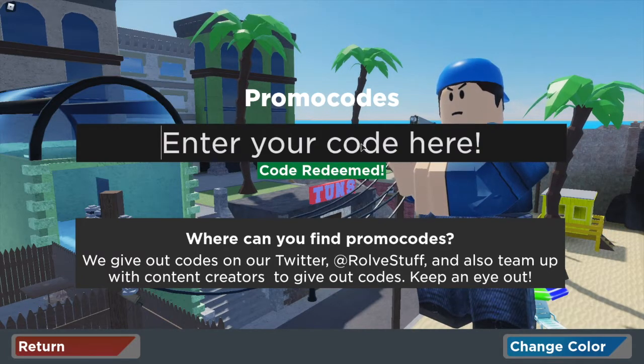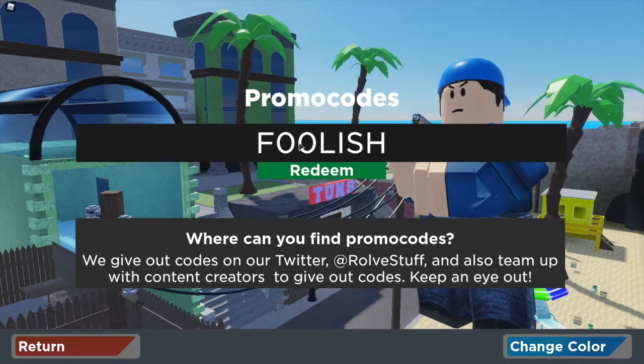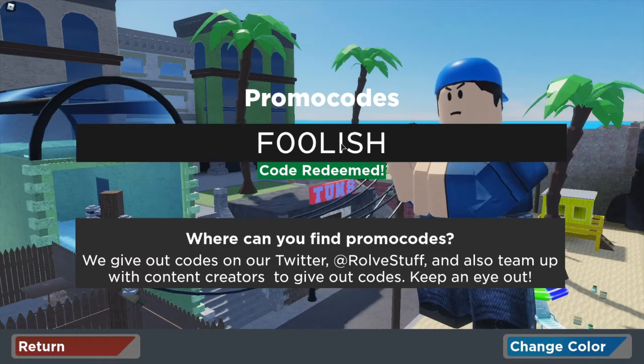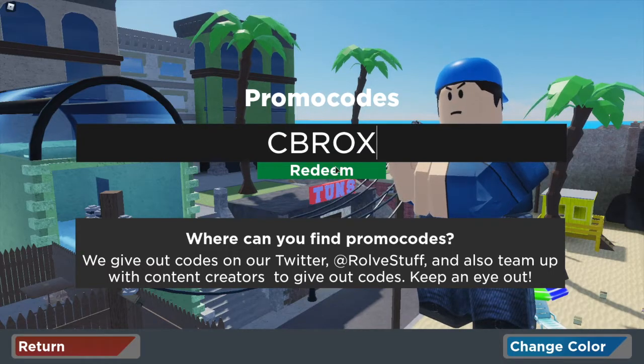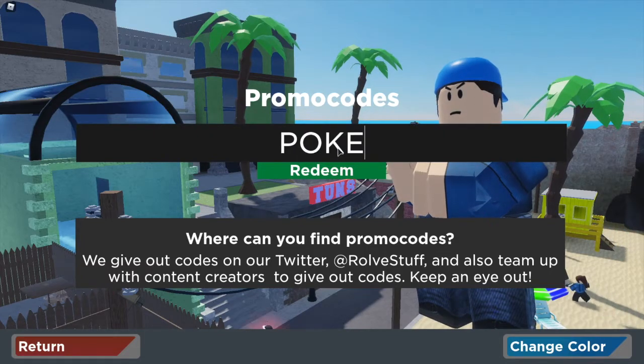The next codes are some skin codes. The first one is ANNA — all in capitals — and that code is redeemed. The next one is FOOLISH but instead of O's it is zeros, and that one has been redeemed.